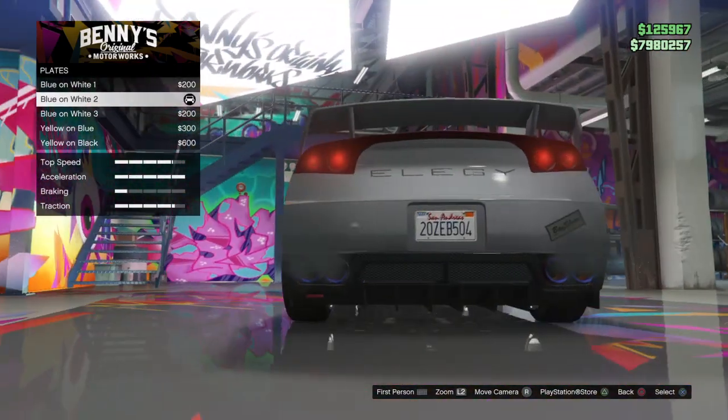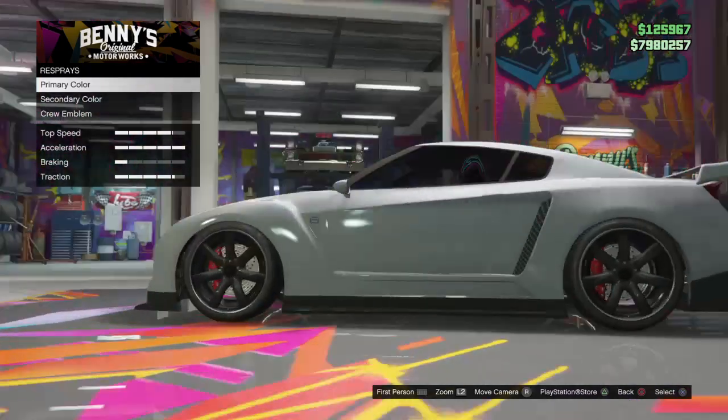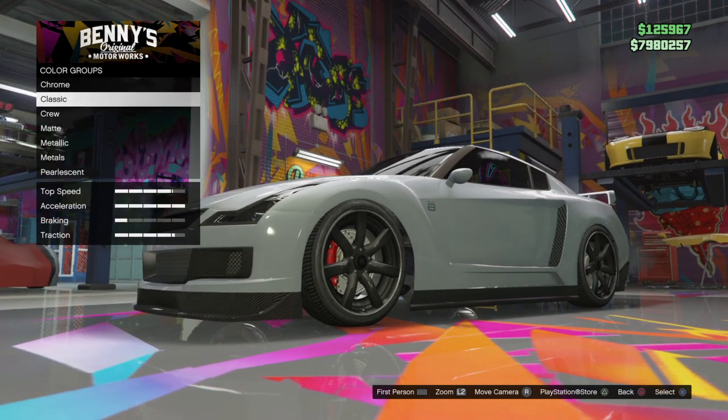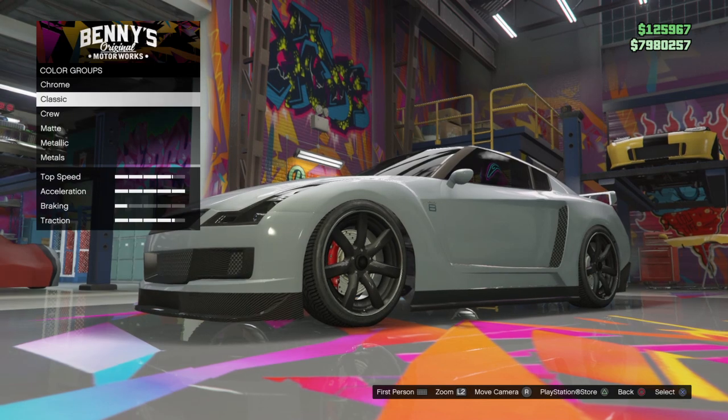For the license plate, you can get any one you would like. For the respray, on the primary respray you can get classic and you can get silver. For secondary, you can go right into classic and get silver as well.